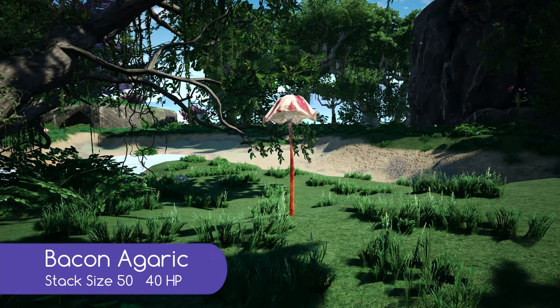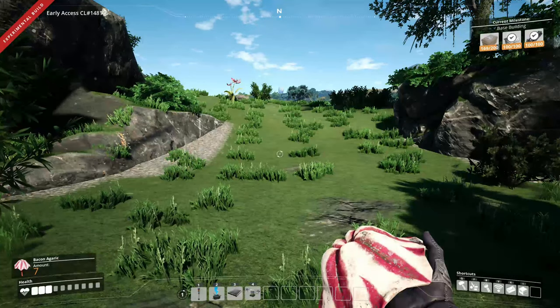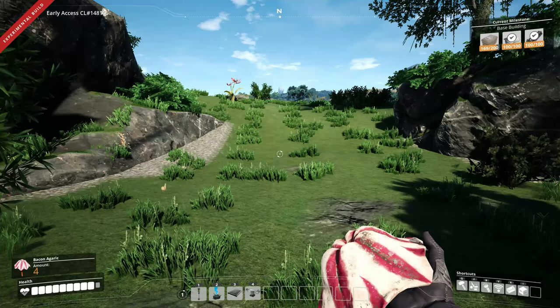Now we move on to bacon agaric. This can stack in a 50 and give you back 40 HP when consumed, as you can see on the health bar here.